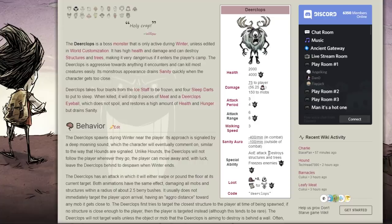He has an AoE attack, so he attacks behind him as well as in front of him, and he can attack multiple things at once, and he destroys structures and trees. Now, in Don't Starve Together, he will always spawn on day 30's night, which is very good to know.